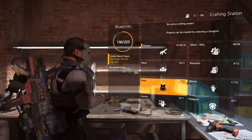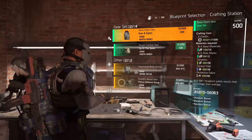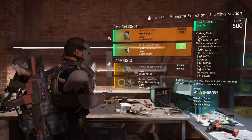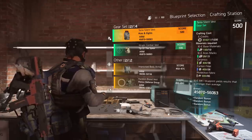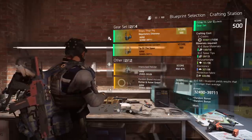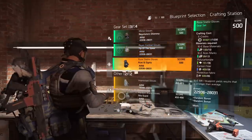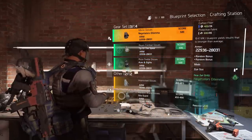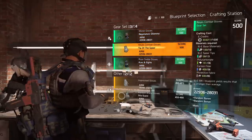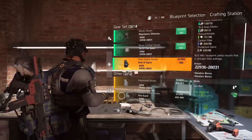You can also now get blueprints for gear sets from the raid. The final way to get blueprints is the Aces and Eights and Tip of the Spear gear sets — those two drop only in the raid. Randomly, once a week, you have a chance of getting new blueprints for each different gear set piece such as gloves. Older sets like Negotiator's can also drop, but in the raid you'll more likely find Tip of the Spear and Aces and Eights.